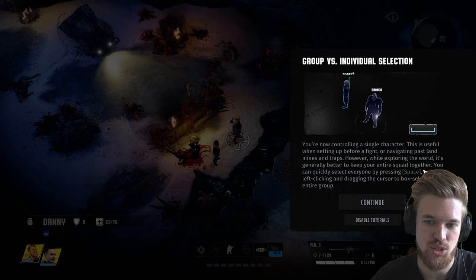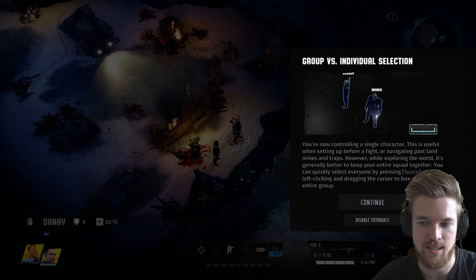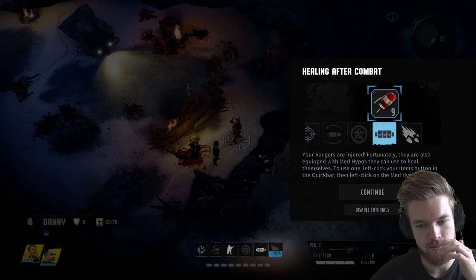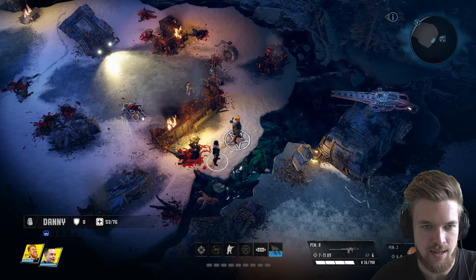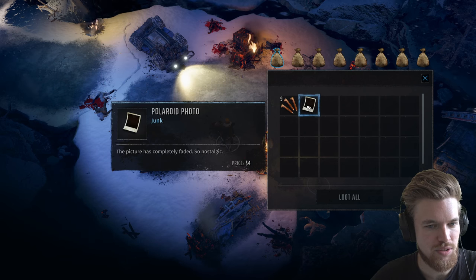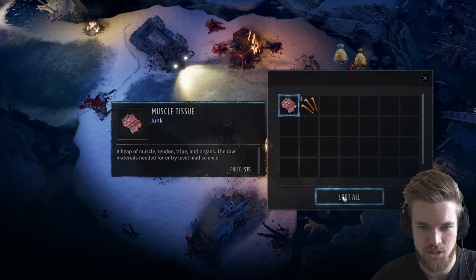You're now controlling a single character — useful when setting up before a fight or navigating past landmines and traps. While exploring, it's generally better to keep your entire squad together. You can quickly select everyone by pressing spacebar or left-clicking and dragging. We're not too injured after combat, so we use quick bar meds if needed. There's loot to grab — spikes, ammunition, a Polaroid photo. There's a cool feature to loot the entire area at once, including a lot of junk we can sell.